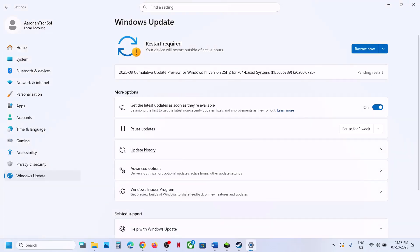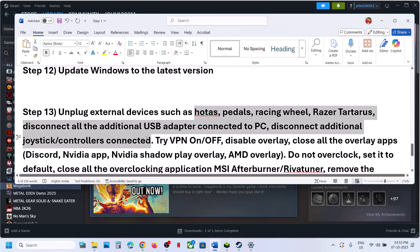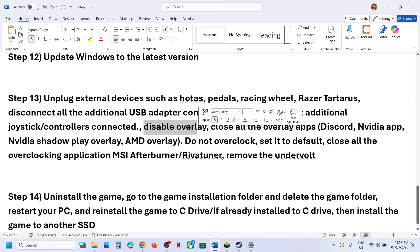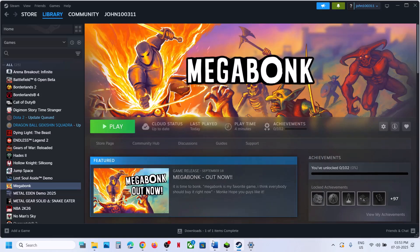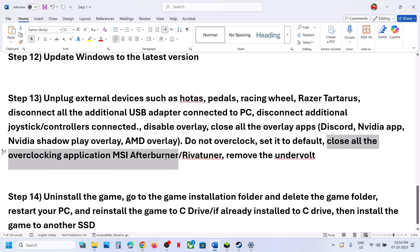Still not working? Unplug all external devices you are not using — such as a racing wheel, pedals, USB adapters, or extra controllers. If you are using a VPN, close it. To disable overlay, right-click the game in Steam, go to Properties, and turn off Enable the Steam Overlay While In-Game — try both on and off. Close overlay applications like Discord (turn off overlay in Discord settings) and NVIDIA app overlay. Do not overclock — if you have overclocking set, revert to default and close applications like MSI Afterburner. If undervolting, remove that as well before launching the game.